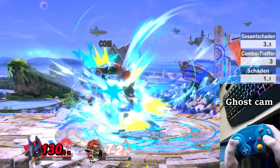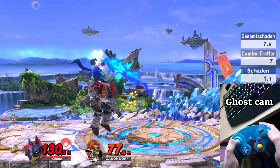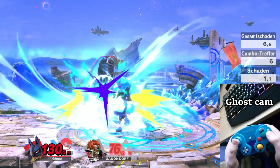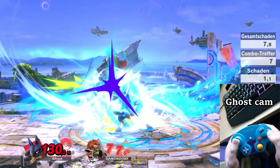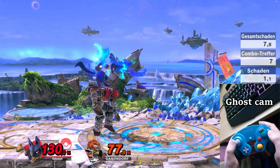In order: Aura Sphere Charge, jump, pressing jump a second time to cause the footstool, and then diagonally air dodging to the ground. It's important to slightly move in the direction of your opponent after they are trapped in the Aura Sphere Charge — moving behind them, pressing jump for the footstool, and then immediately air dodging to the ground.